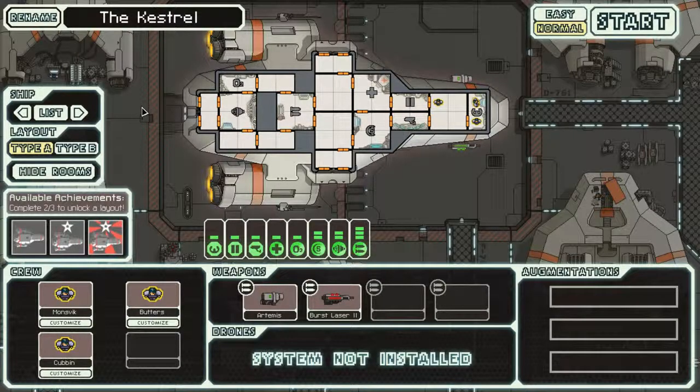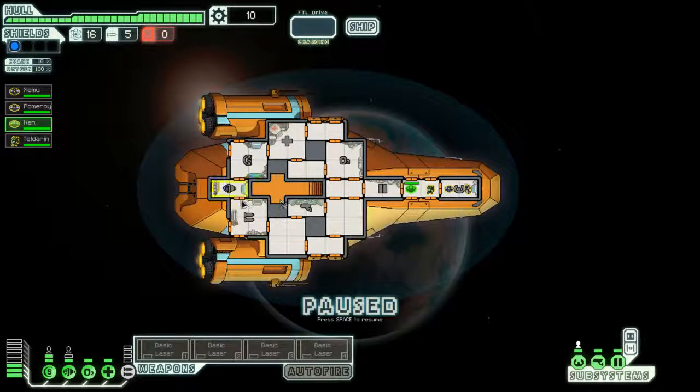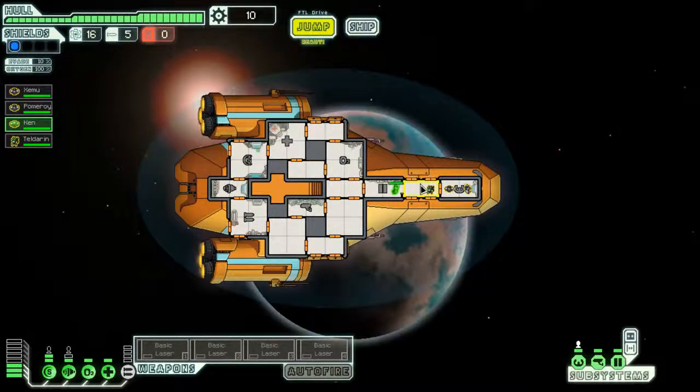Welcome back everybody. We've finished the A ships and are now moving on to the B ships. The first B ship is the B-side of the Kestrel — the Red Tail — which is quite possibly my favorite ship, at least to start. This ship is just fun; it's just beat-down, that's the only purpose. I'm going to predict right now: I'm going to win this. Ken, you're in shields; Teledron, you're in weapons; Pomeroy, you're in engines. Let's power up our weapons and get out there.